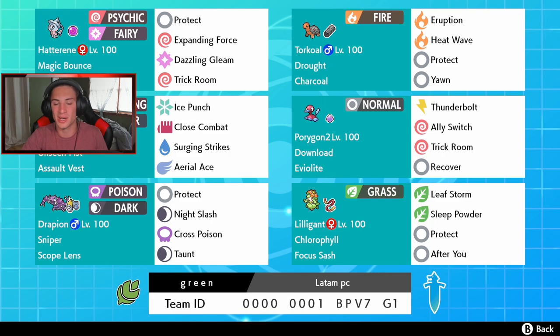This team is a Trick Room team, rocking out with Porygon2 and Hatterene — both Pokemon who can set up Trick Room. Porygon2 is an absolute beast. Since the Isle of Armor came out, Porygon2 has been an awesome Trick Room Pokemon. This Porygon2 has Eviolite, Thunderbolt, Ally Switch, Trick Room, and Recover to keep that HP up.